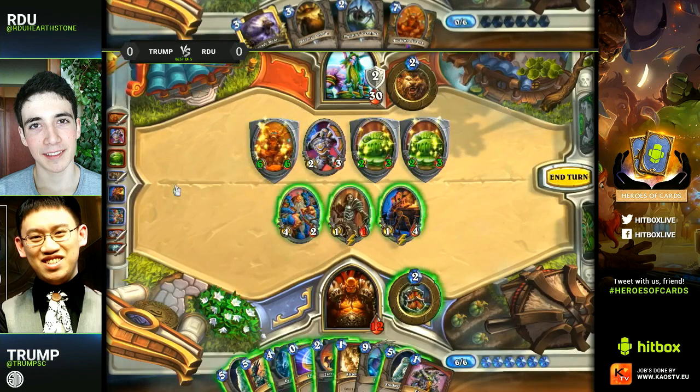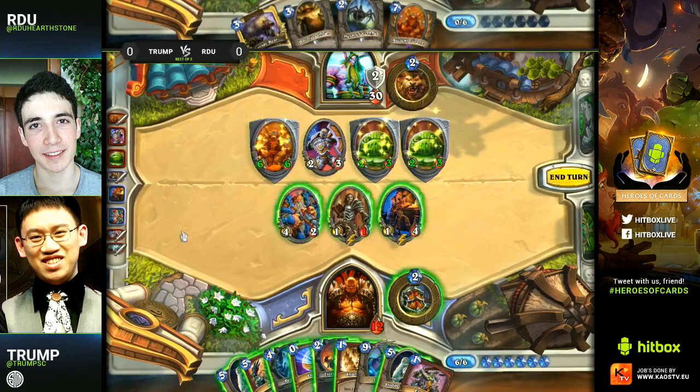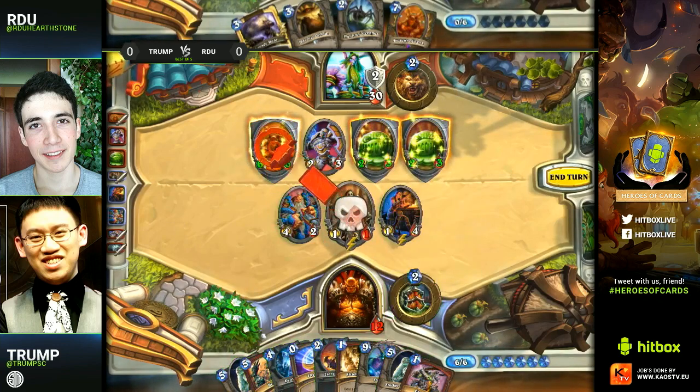You're definitely going to start by drawing another card with Acolyte to enable that Execute, then you can make the decision to either Brawl or play a Sludge Belcher and Execute that six-six. Nine cards in his hand as a Warrior — you never really expect to get to this point where you have such a huge handful of cards. So a lot of options for Trump, but he does have to play this one right.